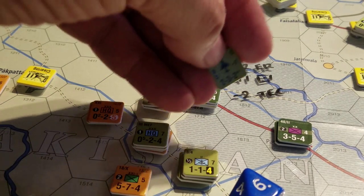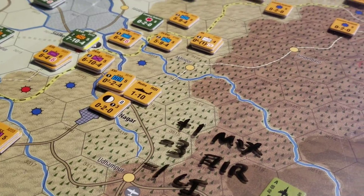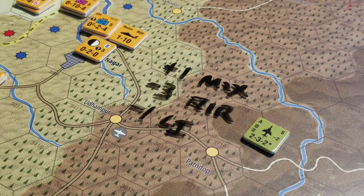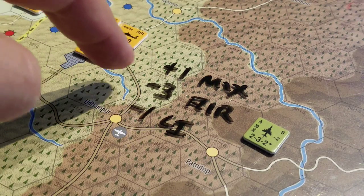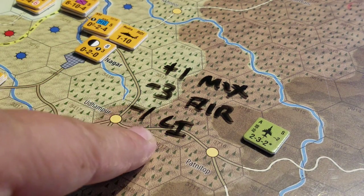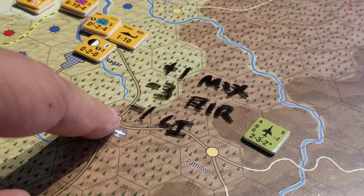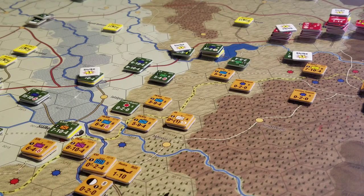Moving over to summarize: plus one to the DRM on that five to one attack because I've got a mixed force - Indians and Marines working together, that's like trying to mix oil and water. Then minus three DRM for the Harriers' drop-in ordnance, and then minus one for the light infantry involved in that attack over there. So that's going to be a net of minus three to the DRM on the five to one table. Let's grab a die.